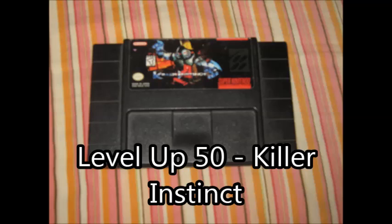First up: the life bar. It doesn't refill at the end of the round. In most fighting games, once you knock out your enemy a new round starts and both energy meters refill. In this game, the damage carries over. You are given two full life bars and that's it — make it last.